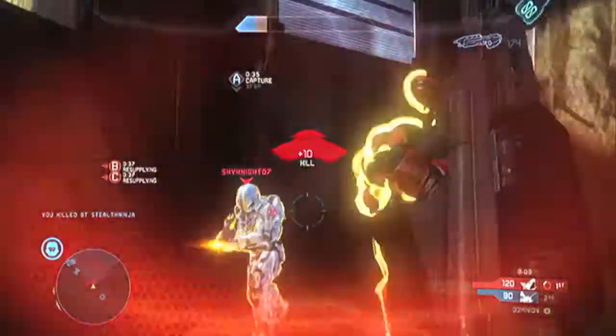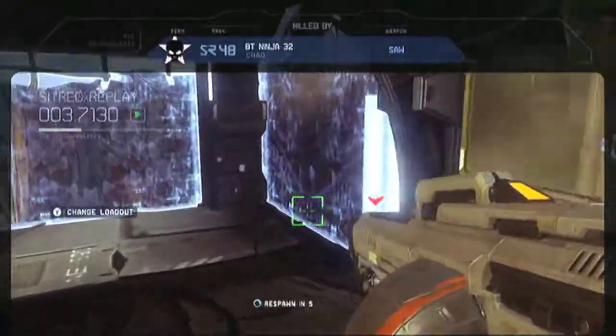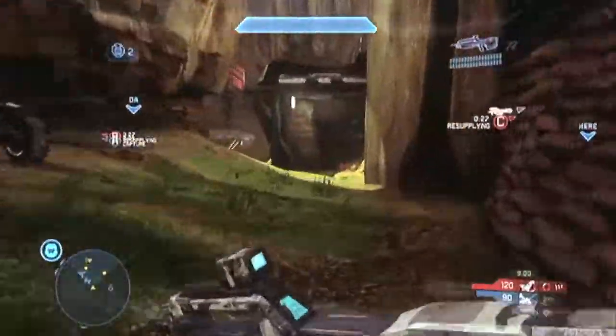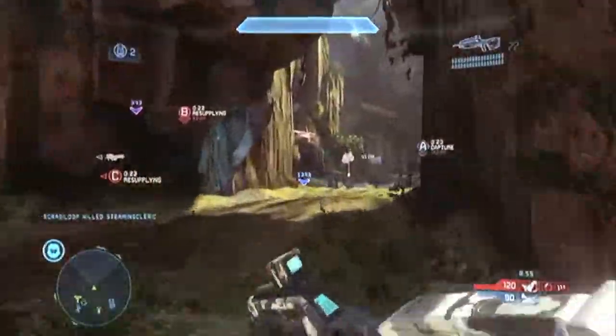So that's basically it — not much to this game type. It's basically capture the three flags. Once you capture it, you will see a blue or red ring, kind of like a wall around it. You cannot pass that wall unless you are on the team that owns it. If you're on the enemy team, you can't.